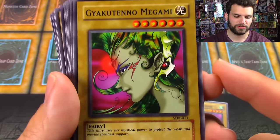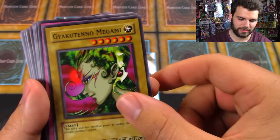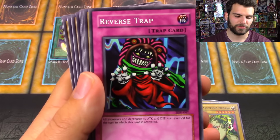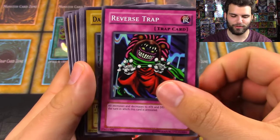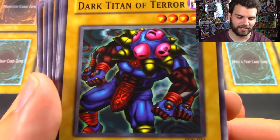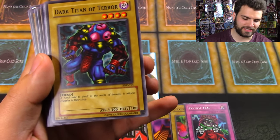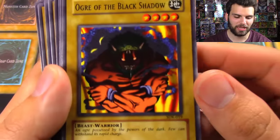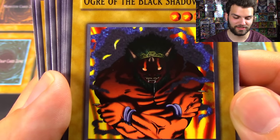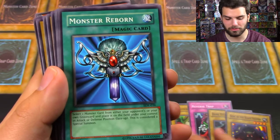One of the alternate art cards — very pretty. Mystical power to protect the weak and provide spiritual support. A Reverse Trap — and these aren't in random order; I believe this is the same order for all Starter Deck Kaibas that you open. Reverse Trap is a very powerful card in a limited pool of cards, like in different video games. Dark Titan of Terror — these classic cards. 'It dwells in the world of dreams and attacks enemies in their sleep.' Ogre of the Black Shadow — look at this guy! 'Possessed with the powers of the dark.' Monster Reborn!